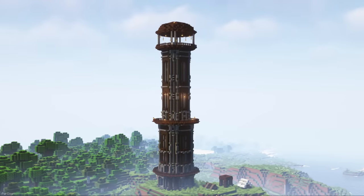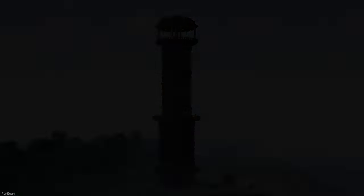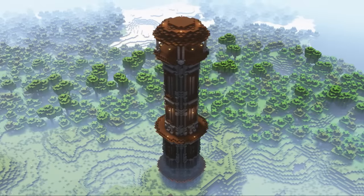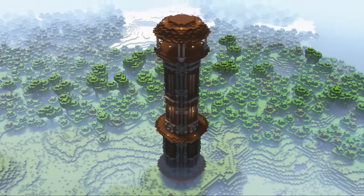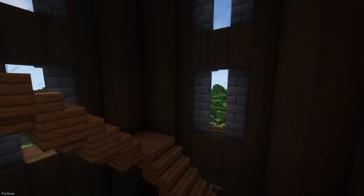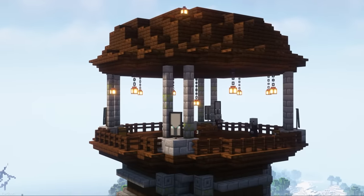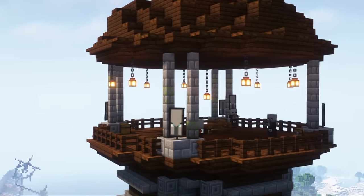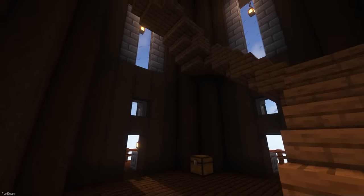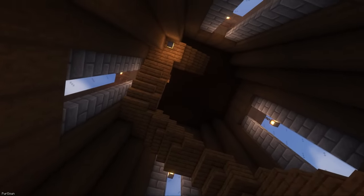The next few Datapacks are all from the same developer and will overhaul individual structures. This first one will change the Pillager Outpost, and as you can see it's much larger, with it looking like a huge tower. Although the interior of an Outpost isn't changed much at all, as it mostly consists of empty floors until you reach the very top. You can find a few chests spawning inside, as well as on the top floor, with plenty of Pillagers to kill.